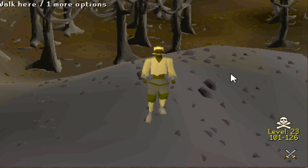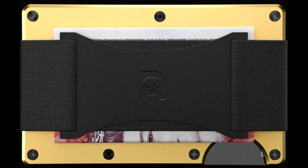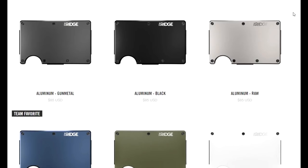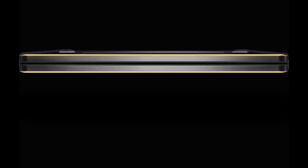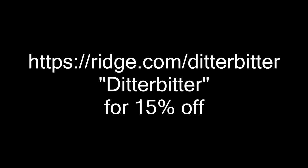I'm very happy to announce that this video is sponsored by Ridge. The Ridge wallet is a fancy, securely designed wallet made with RFID blocking technology. There are over 30 colors and styles including this 18k gold one that I got. I like it because despite being so compact, it can fit up to 12 cards as well as your cash. You can test drive it for 45 days and send it back for a full refund if you're not totally in love with it. They're doing a holiday sale right now, so go to the link in the description and use the code DITTERBITTER for 15% off.